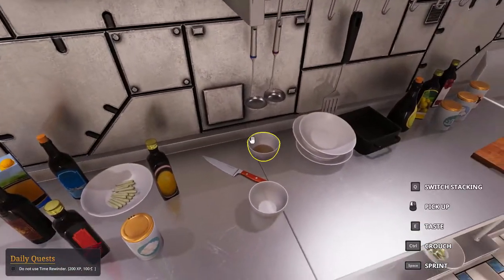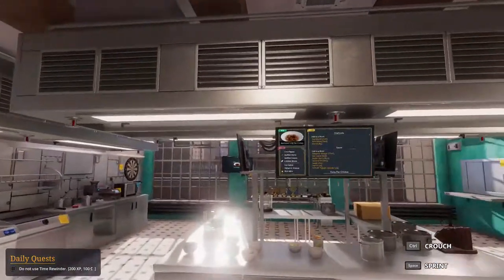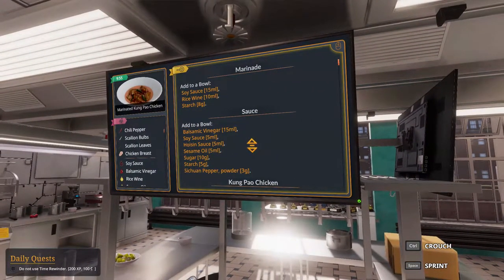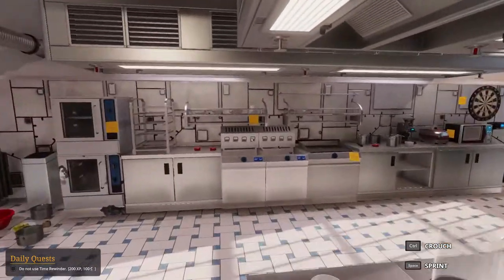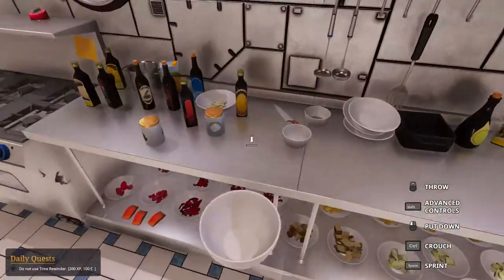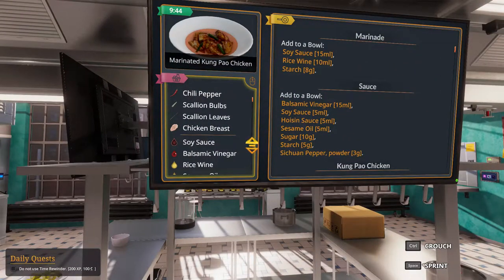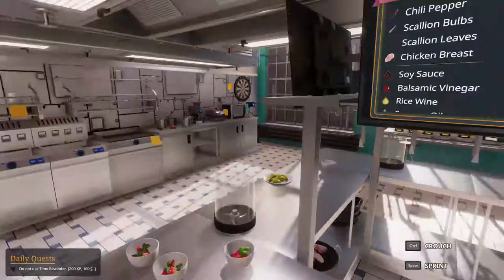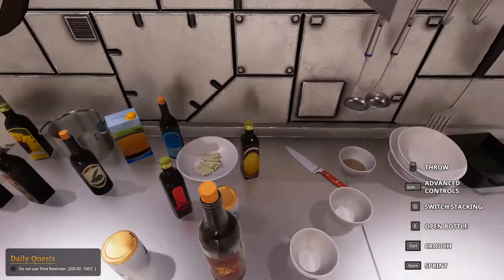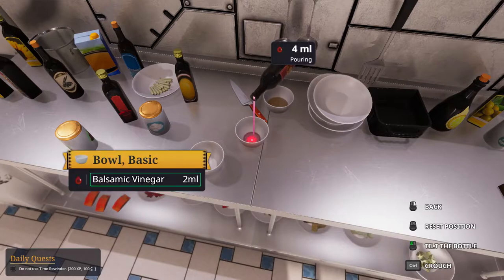Keep it inside for now — not too far inside, don't want it toppling from here. Now we need balsamic vinegar, soy sauce, hoisin sauce. Balsamic 15, soy sauce 5, hoisin sauce 5. Soy sauce and hoisin sauce 5 — I know this one. Soy sauce 5.